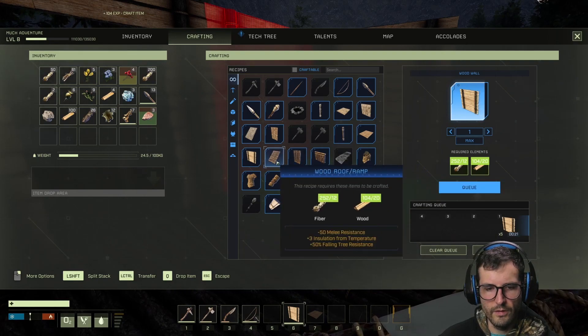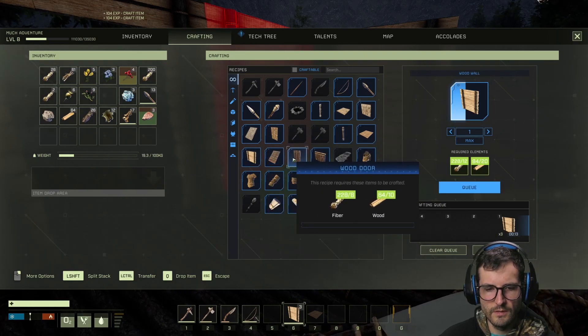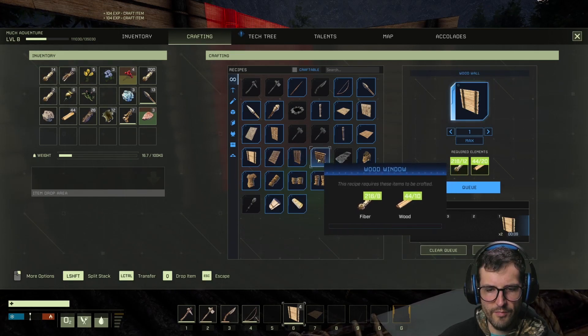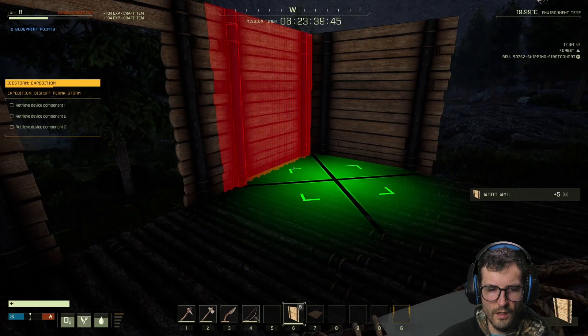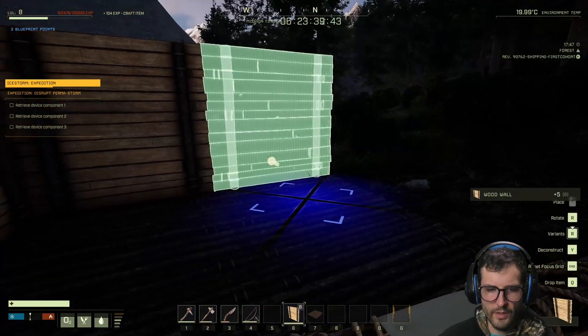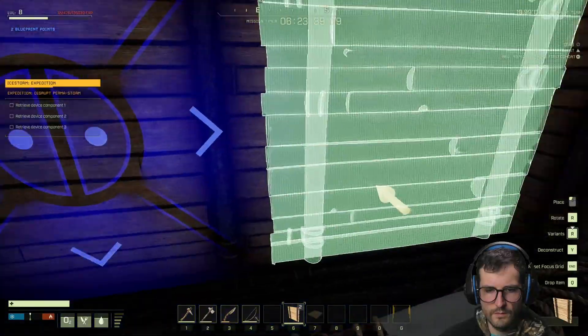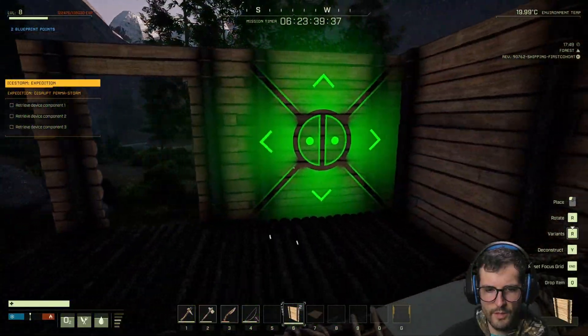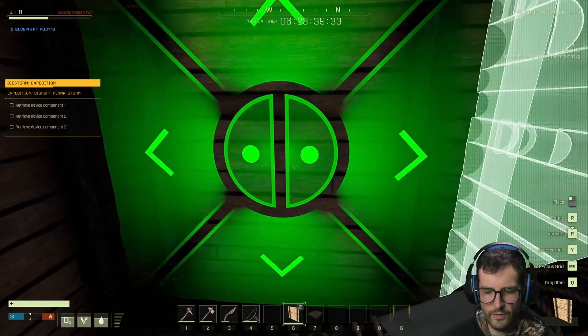How many of these do I need? Let's make five. I need wood roofs, but I don't have the half pieces that fit in between. I think I'm just going to do a flat floor for the roof. I should have made a window — I wonder if I can edit this.